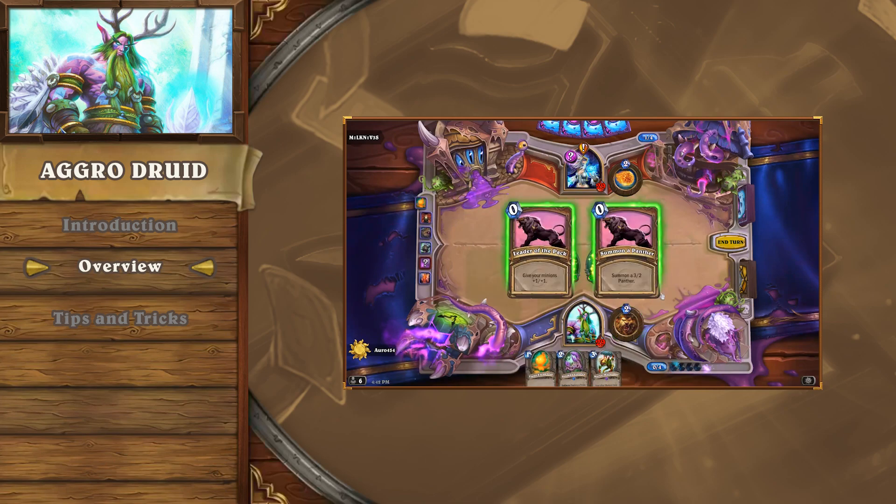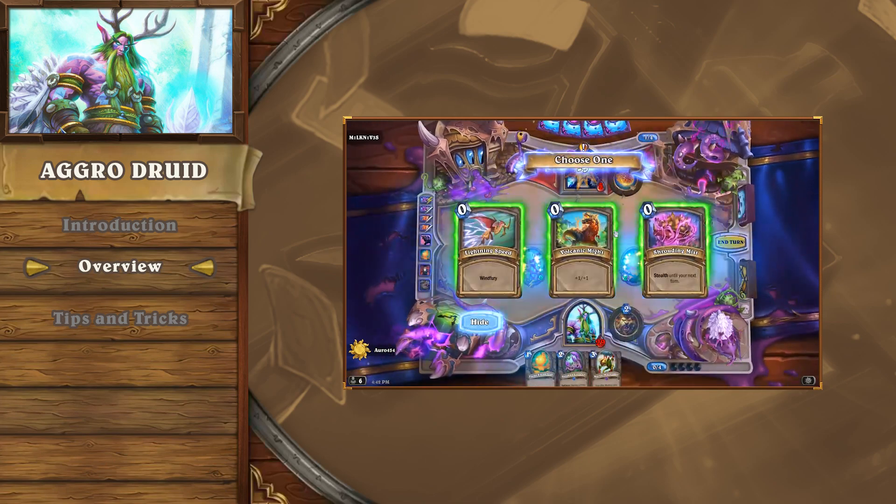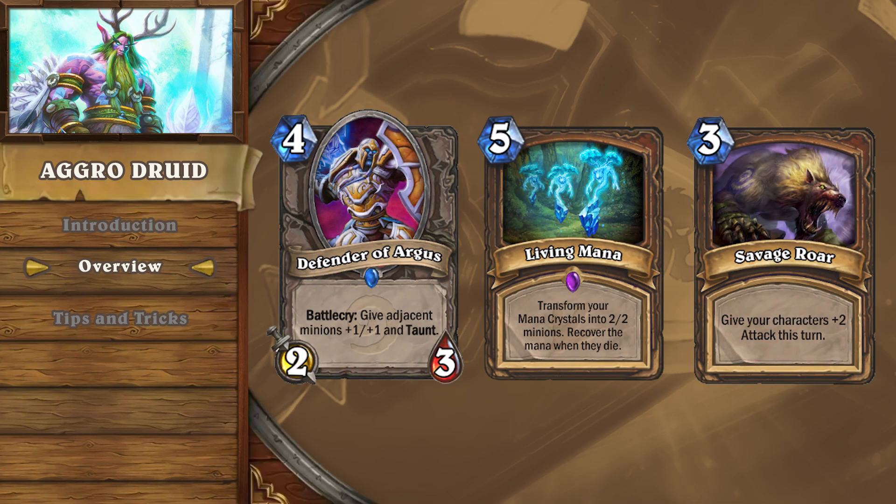Consider what chip damage to face is possible on all turns, but the priority is to make your board resistant to the opponent's possible answers. If this is managed carefully, then cards like Defender of Argus, Living Mana, and Savage Roar will carry you to victory.